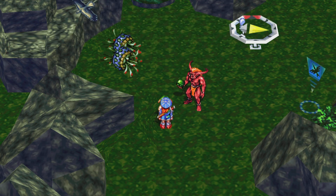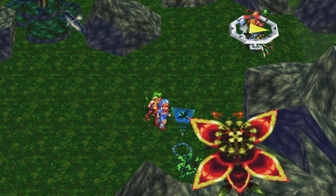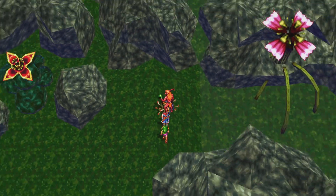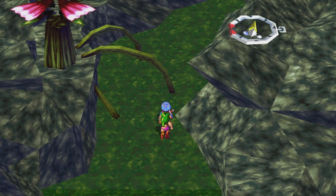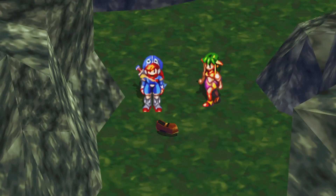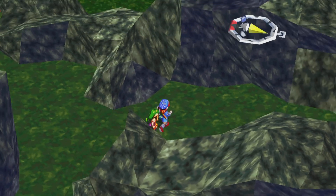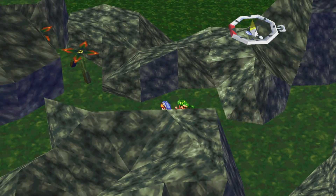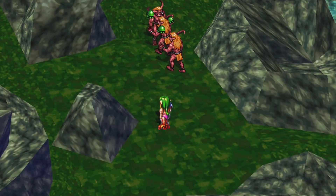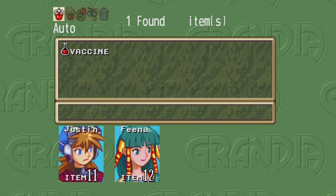Justin is getting close to a level up. Then we have some more enemies. Let's get our eagle view — doesn't really tell me much. Right up here is our next item, and because we get this cutscene for Sue's shoes, I miss that there's a path right there. When I turned around like that, I didn't even notice it. I went too far. So I get this item here — a vaccine.